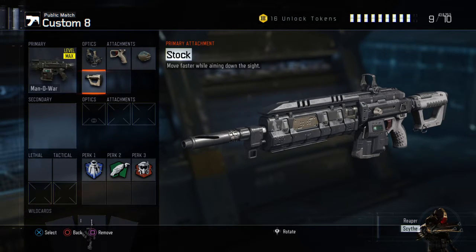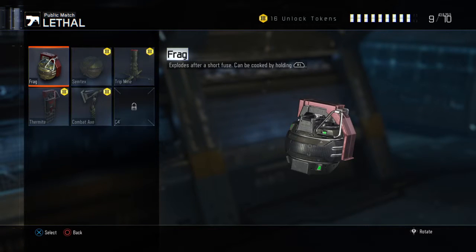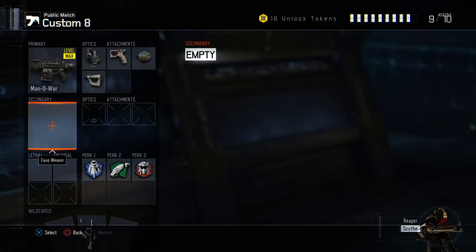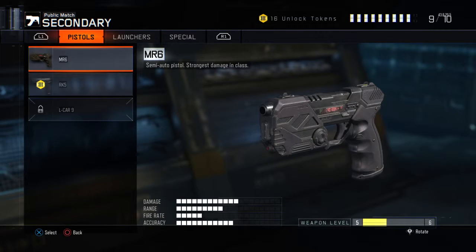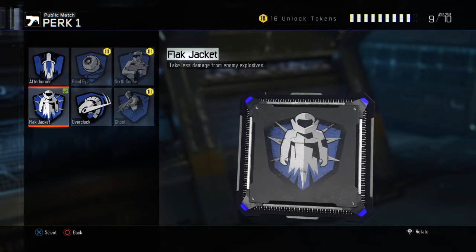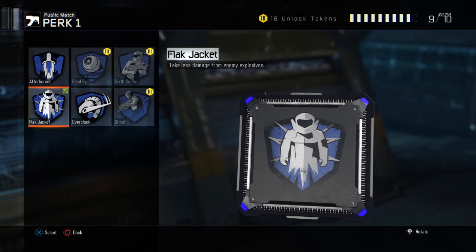As of now, run red dot, quick draw, rapid fire, and stock. There is a missing perk slot where you could use a grenade, Semtex, concussion, or flashbang. You can also run a secondary, but be mindful this class doesn't have fast hands, so you might pull out your secondary a little too slow. You're going to use flat jacket on this class. You can use overclock depending on the game mode — if you're playing an objective mode, you might want to go with the overclock class.